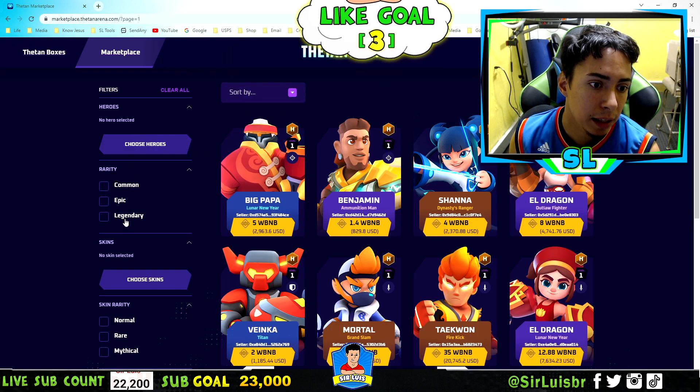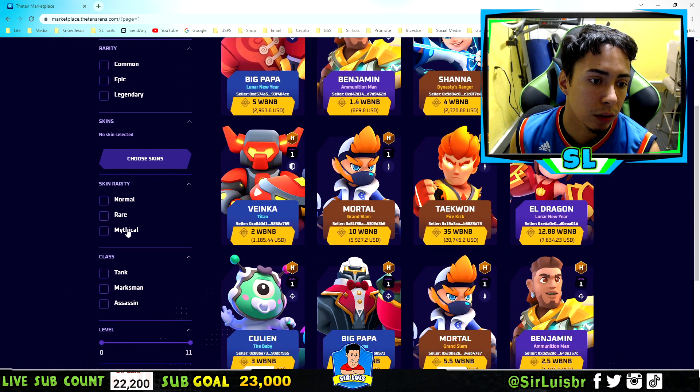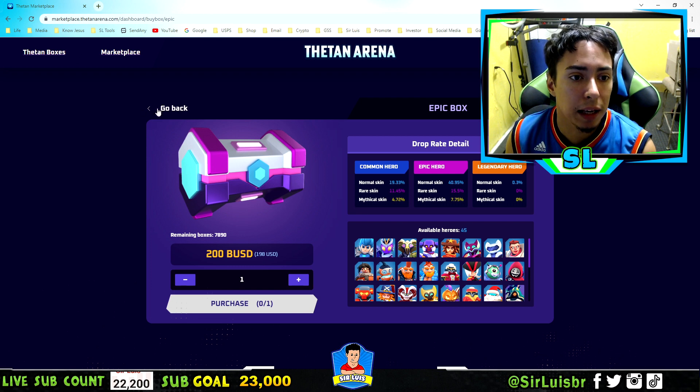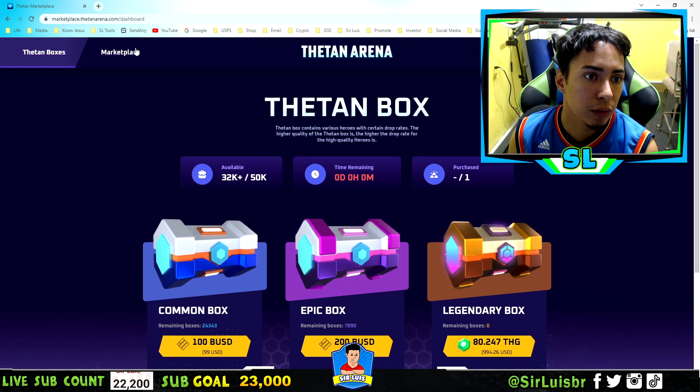So there is common, Epic, and legendaries — that's the card. But the skins are normal, rare, or mythical. Right here it doesn't say that you're guaranteed an Epic hero by buying the box. So this is why I would not like to buy an Epic box or even a common box — I would rather use the marketplace.